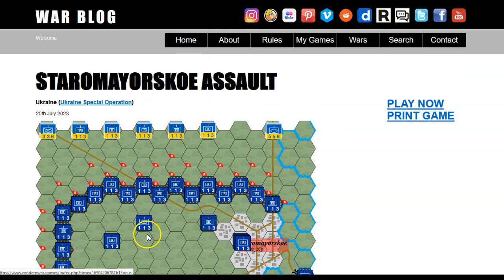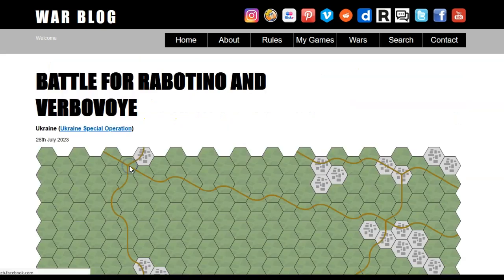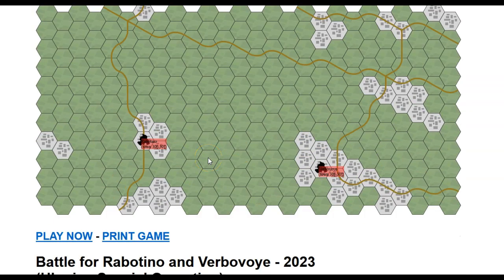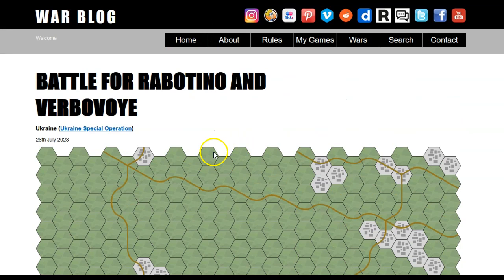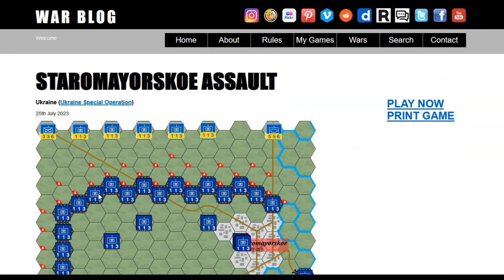I wrote this map up yesterday and put the units on just now, and then the Rabotino thing came along - I'll have to do that too because it looks quite big. What I've done with this one - I did want to do it smaller, but it's one of these things where you have to keep something in every hex. That takes time and makes it quite complex, whereas really I'd only want one of these blobs coming in to attack to demonstrate what they're doing.